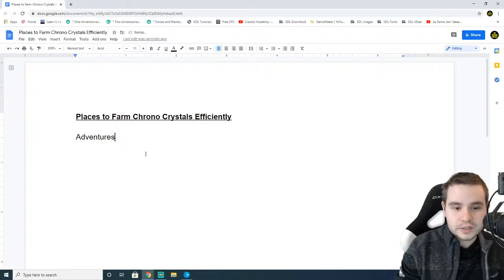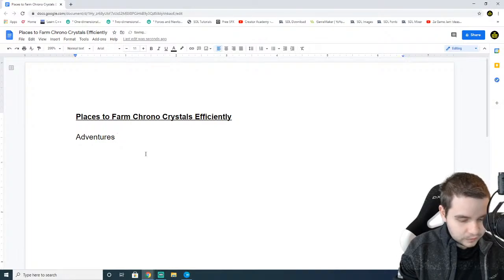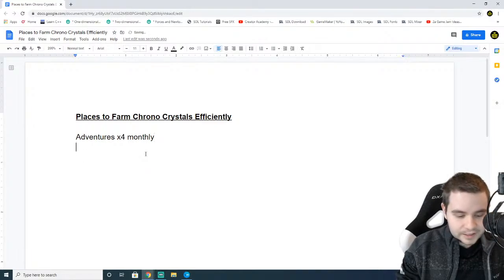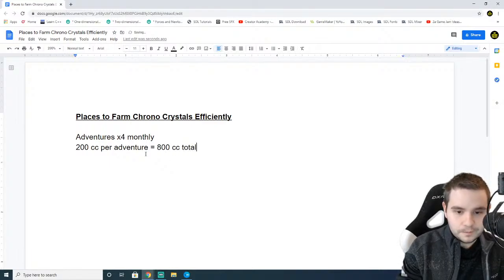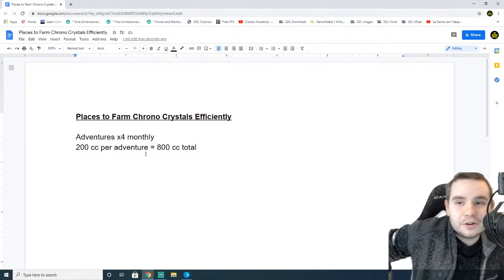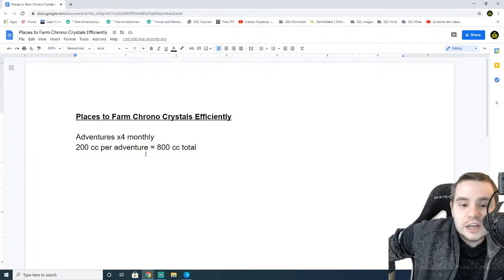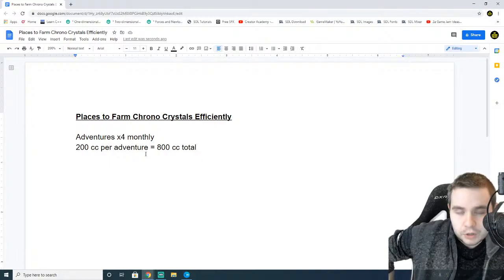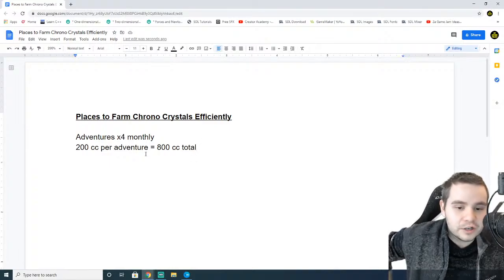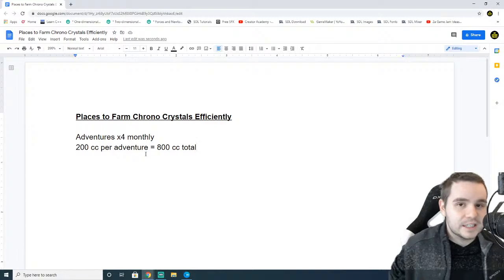Adventures — we get a total of four adventures, four different types of adventures, per month. That looks like 200 CC per adventure, which equates to 800 CC total. So if you're skipping your adventures and you're not doing them efficiently, you're missing out on 800 Chrono Crystals monthly per month. You're missing out on 800 per month, and that stacks. So that means in two months you're earning 1,600 Chrono Crystals. That's not necessarily a lot, but that's nothing to scoff at.